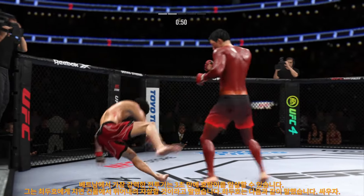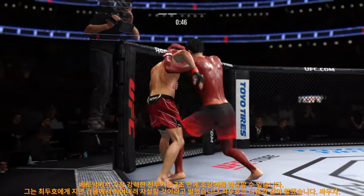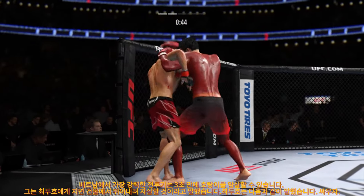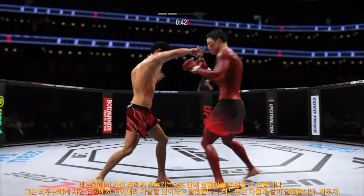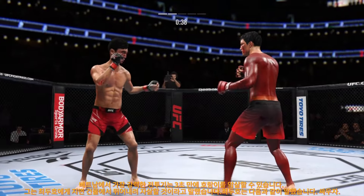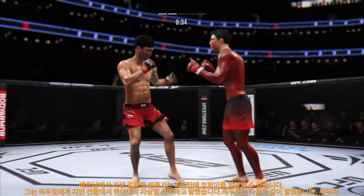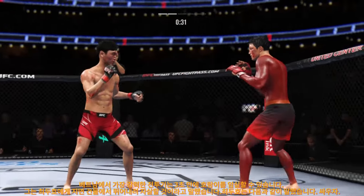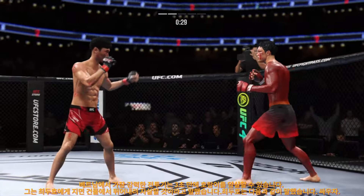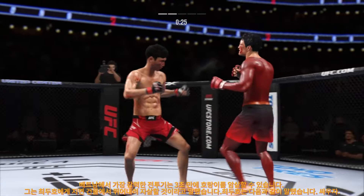This guy has to have confidence knowing that when he extends his combinations, he's still safe but he's also gonna be able to land. He's gotta find that confidence in his mind that all the reps in the training room are going to pay off. Nice kick. These guys are going at it. Beautiful strike.